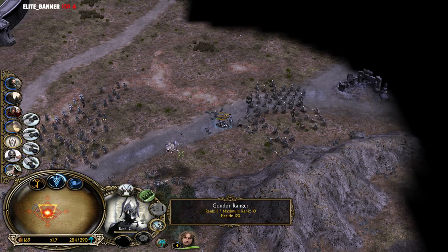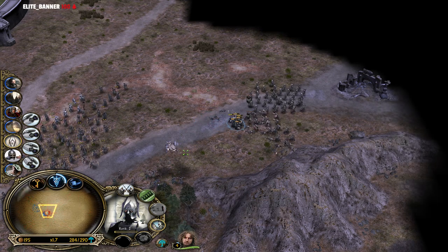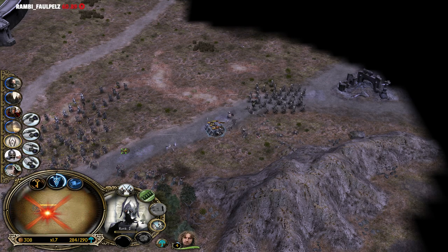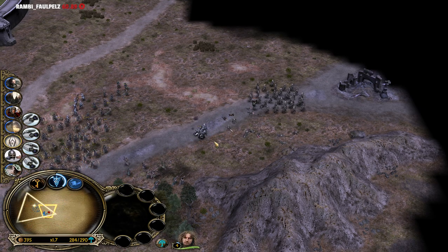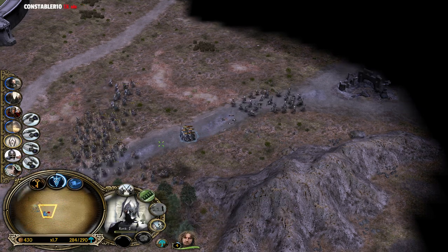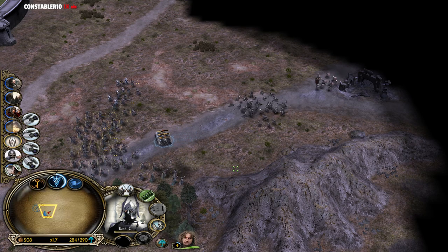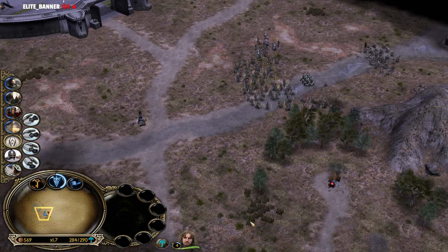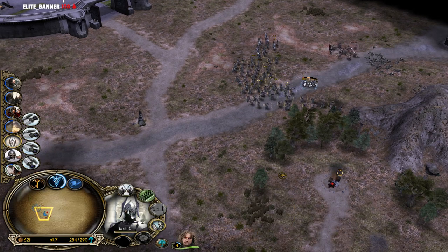That's Crossroads by the way - the map. It's a 2v2 map. We can also play this in multiplayer. Look at these tower guards, they're actually absorbing a lot of damage. That's pretty nice. Defenders of the White Tree. Let's keep killing those units in no time. Tower guards - they are so tanky.